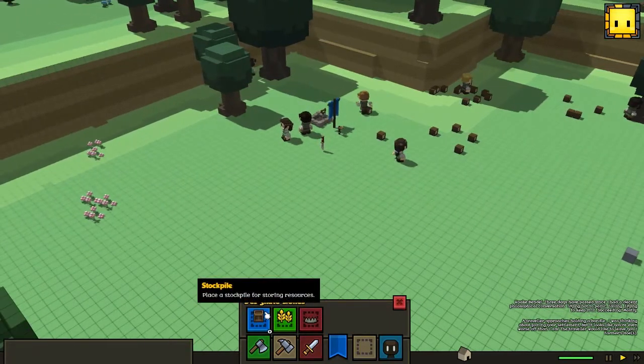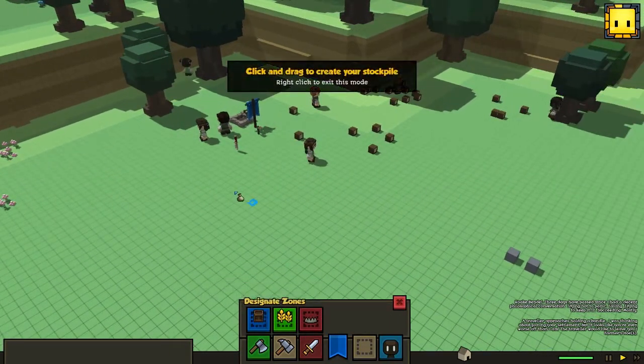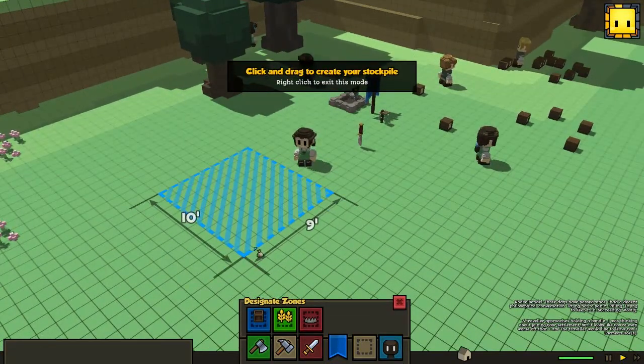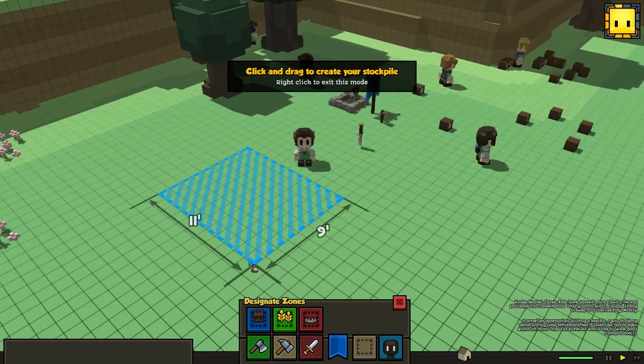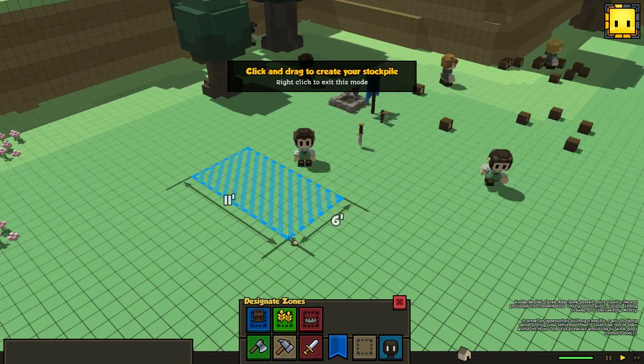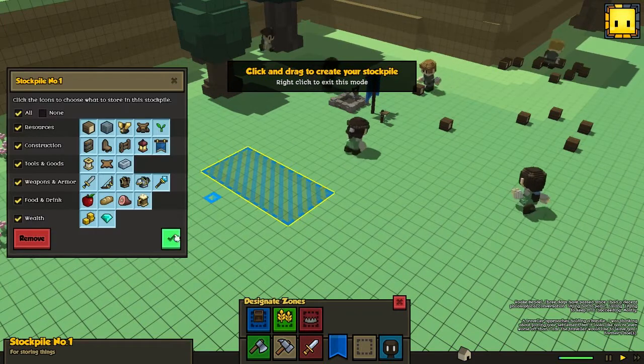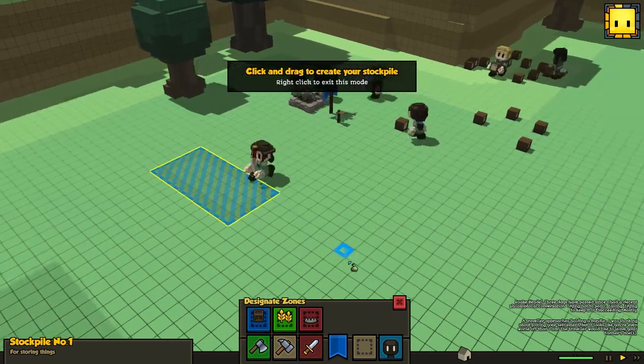Designated zones - we should just create a little stockpile. And we can also see how big this is: 11 by 8, 11 by 10. So I'm gonna make it 5 by 10. Yeah, we're gonna store everything on this one.